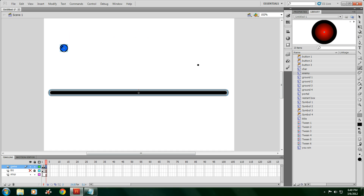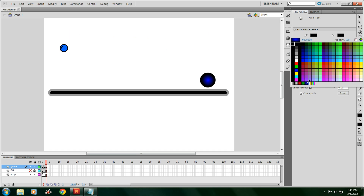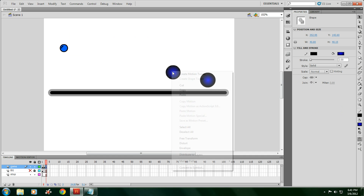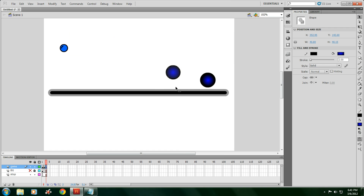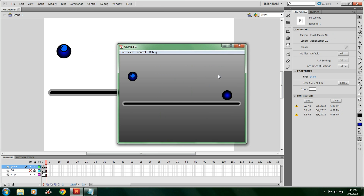Go back to this layer and we're going to make a portal. Just make something like that — go to the oval tool, make your stroke around two, and for the fill I just did the blue gradient and went like that. Highlight it, right click, convert to symbol, make sure it's on movie clip and the registration is in the middle. Once you make one of those, make another one around the same size but don't make it a symbol. Put it right about there, and make sure your character is at the top.